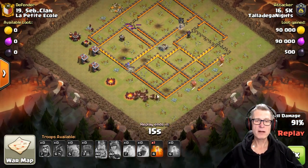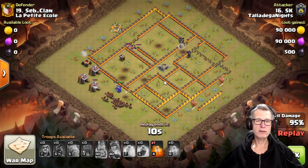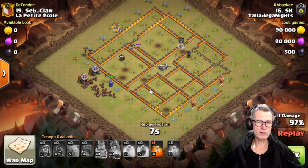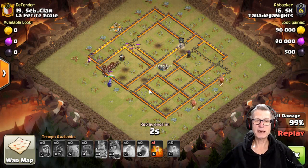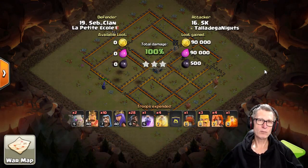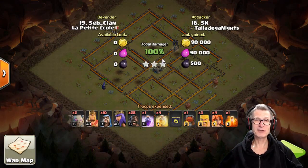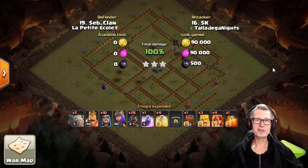Queen is still up and she's got three quarters of her health. So a nice definitive wipeout — nice adaptation to rectify the fail. Different deployment on the golem, earlier deployment of the Queen, and CC Valks of his own to take out the CC Valks in the defending clan castle. There are massive amounts of Hogs left and the base is totally wrecked. They committed the cardinal sin of using the same base twice. Once you crack it and figure out how to beat it, you've beaten every other base in the war without too much thinking.